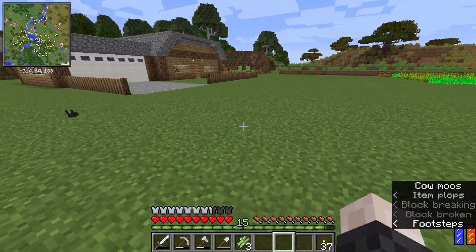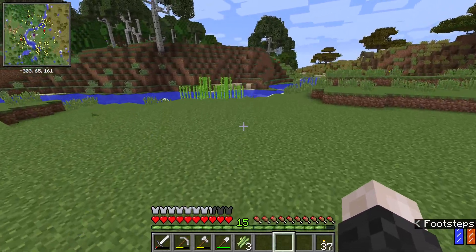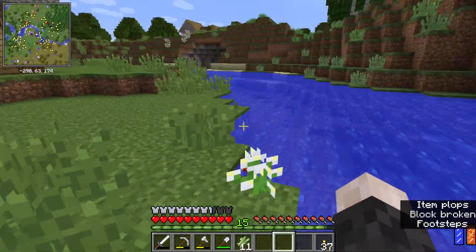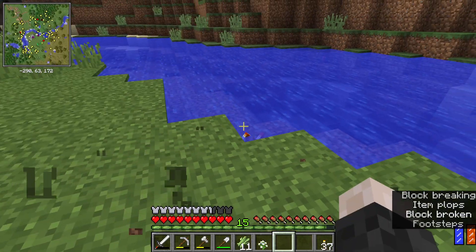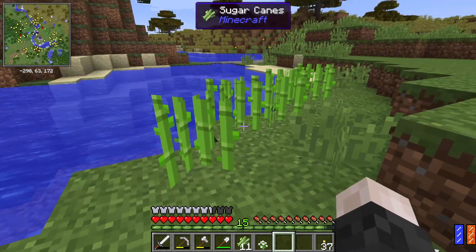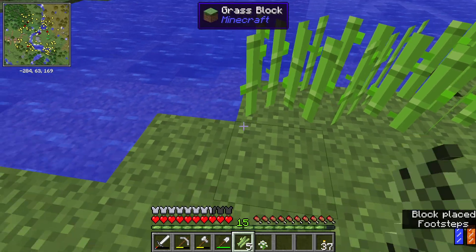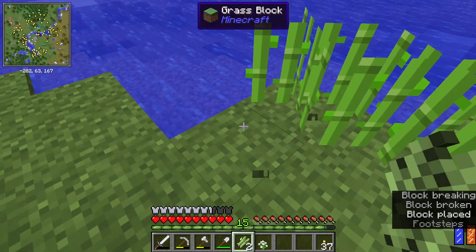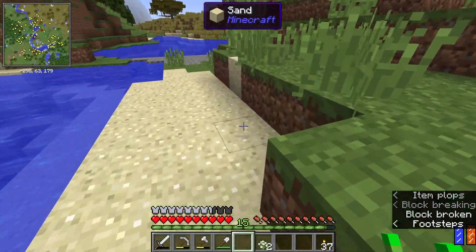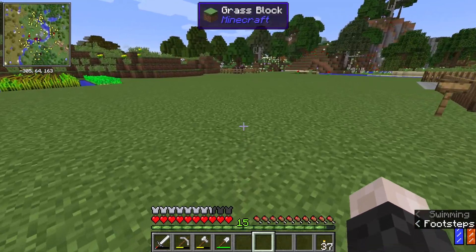Between episode 4 and this episode, I made a deal with myself. Because I wanted a gun mod — I think it would be fun. So I went and got Mr. Crayfish's gun mod. It's not a too advanced gun mod, but I think it's one of the best there is. But I made a deal with myself: if I'm gonna have a gun mod, I'm gonna need stuff that is a little more difficult. So I added in one other mod, and it's a zombie awareness mod.